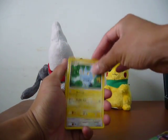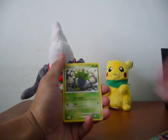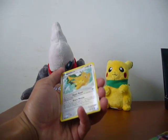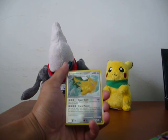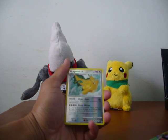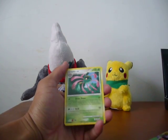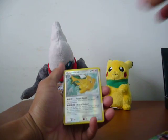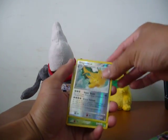We have a Ryalu, Shinx, Meowth, Chinchou, Oddish. Wow — reverse is Dragonite. That is an absolutely awesome, awesome pull. And our rare is a Cradily. That's sweet. That's really awesome.